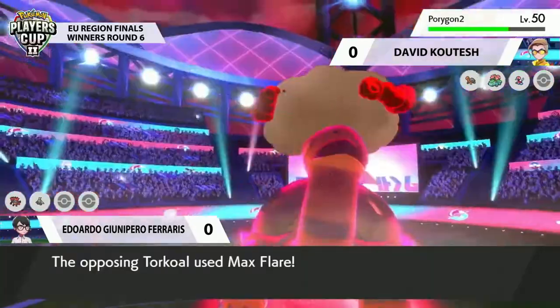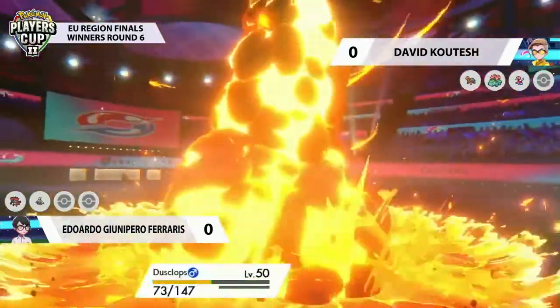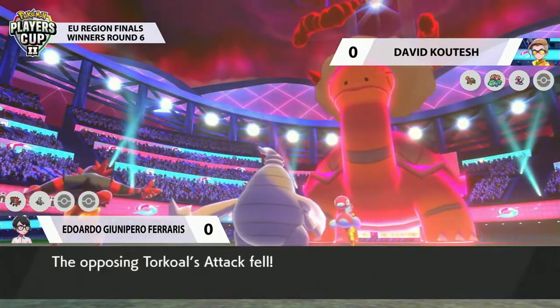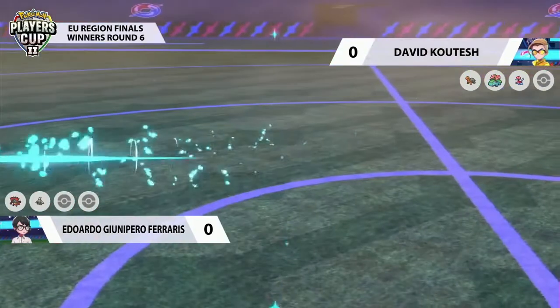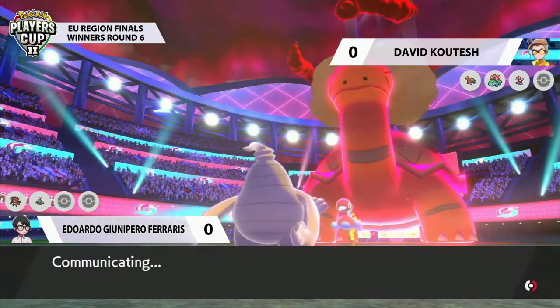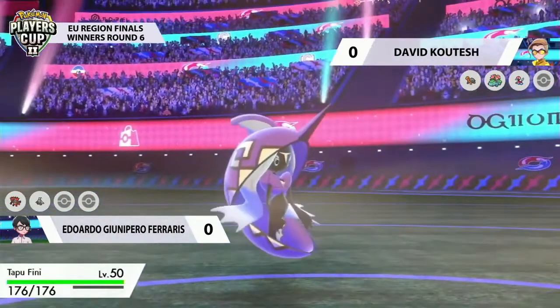Pain Split coming out from Dusclops is going to bring that Porygon-2 just a little bit lower. But as that Torkoal is in its Dynamax form now, wow, that's going to be a lot of damage onto the Dusclops. Incineroar smartly going for that Parting Shot to lower the attack and special attack of that Torkoal — most notably that special attack — and will be going back into its Pokéball. Being able to get that Incineroar out, save a Fakeout for later, could be absolutely huge.